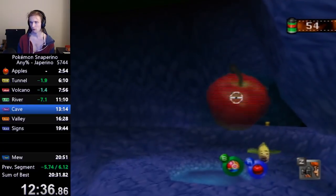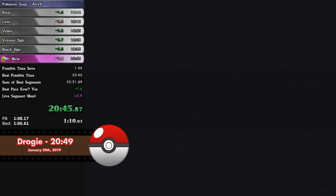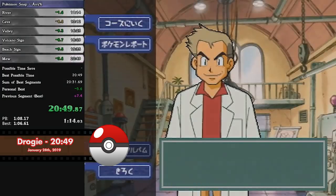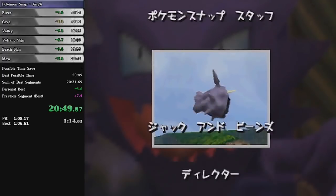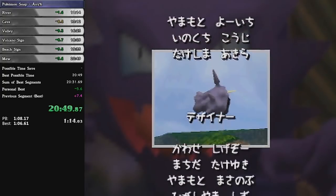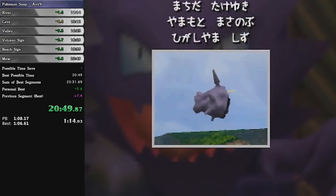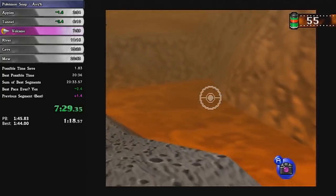If not for messing up Weeping Bell Snipe in Cave, it is likely he would have lowered the world record well into the 20:40s. On January 28th, 2019, Drogi, infamous for taking Levon's first world record just 10 hours after he got it, broke the tied world record with a 20:49. Zero-pick Valley and Weeping Bell Snipe were enough to lower the record. The tournament had yet to start, but still the community was reinvigorated.